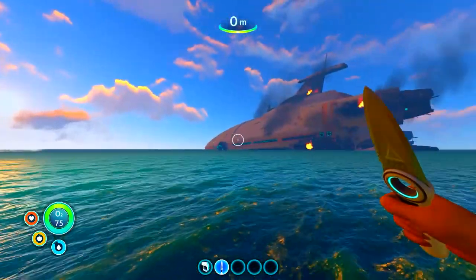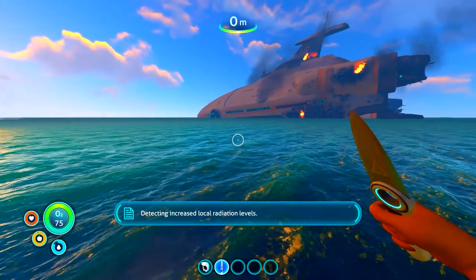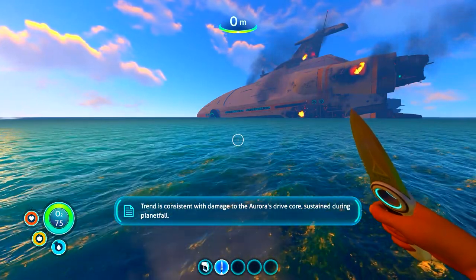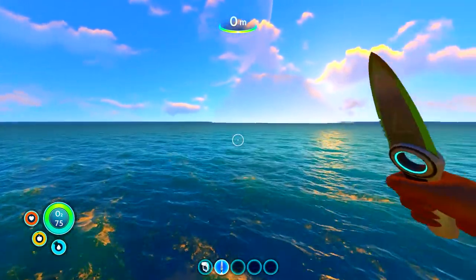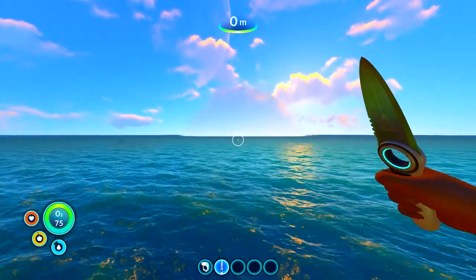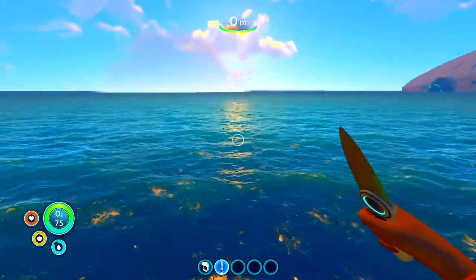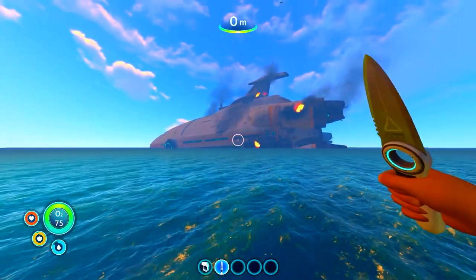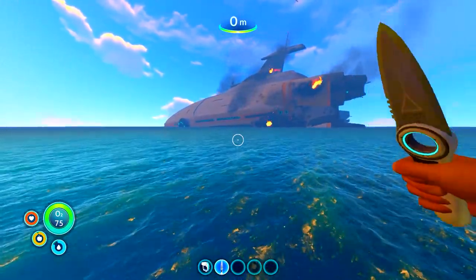All right boys, we are back and it is sunrise now. So as I was saying, what I just noticed is there's a big fog cloud over there. It's noticeable but I don't want to go over there just yet because I don't know what I'm doing. I think this huge ship in front of us is called the Aurora, and I think we crashed from the Aurora, which makes sense.